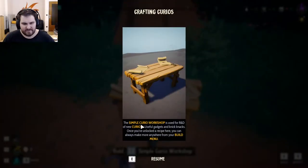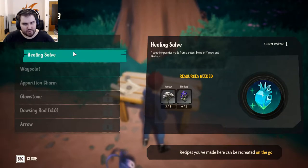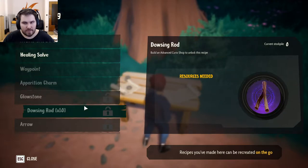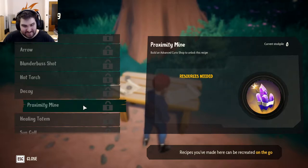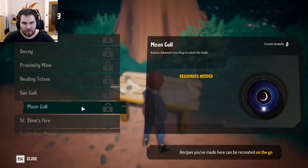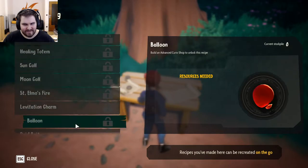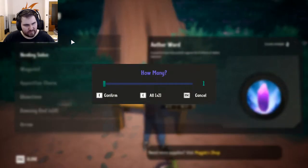Let's have a look — crafting Curios. The simple Curio Workshop is used for R&D of new Curios: useful gadgets and knickknacks. Once you've unlocked a recipe here, you can always make more from your build menu. Ether ward — a powerful ward protecting against ill effects of ether exposure. Also: waypoints, operation shine, glowstone, dowsing rod, hot torch, proximity mine, sun call, raid bait. We have to craft an ether ward. Let's do that very quickly. Boom.